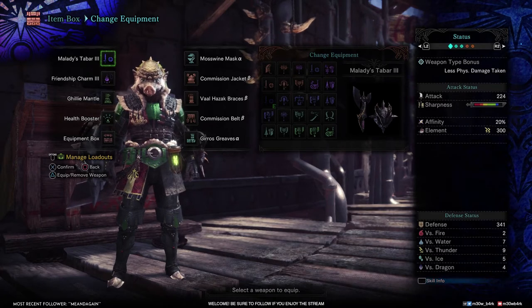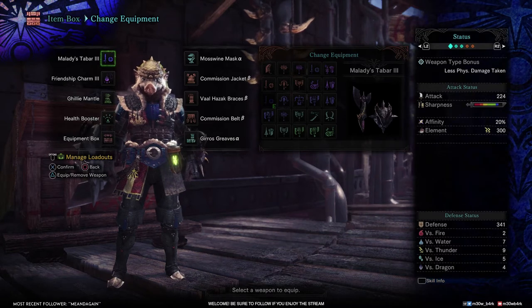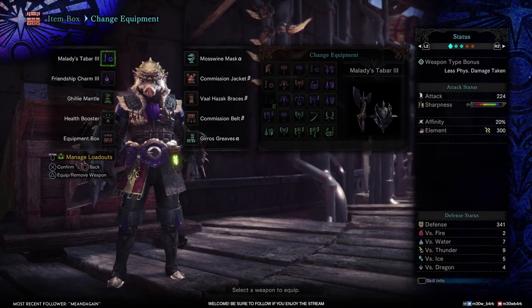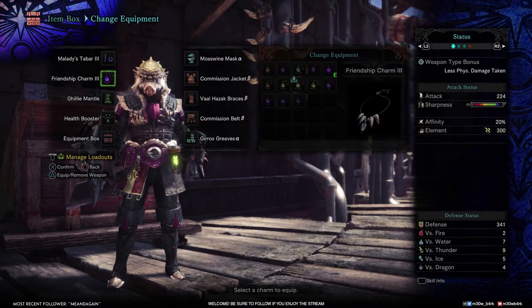Without further ado, here it is. For the weapon, we're going to have Maladie Styx Bar 3, just because it's a good SNS overall and has great paralysis. For the charm, we have the Friendship Charm for Wide Range.